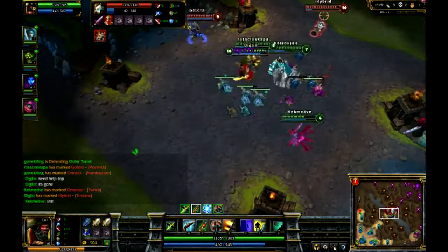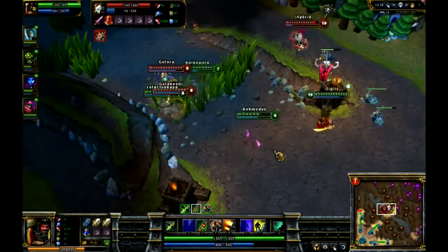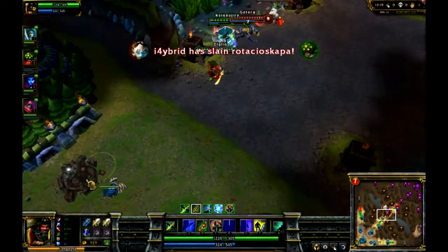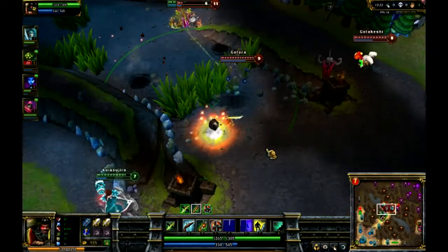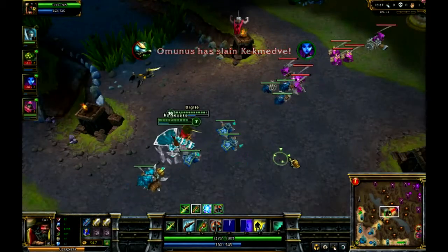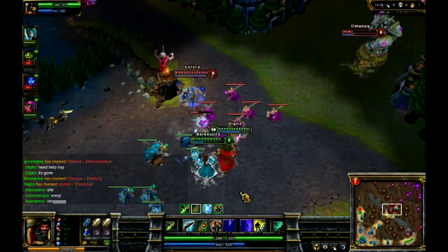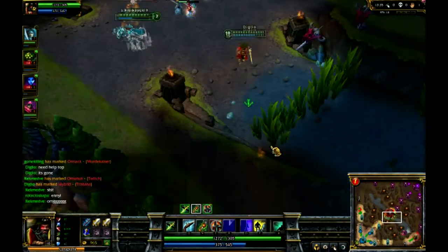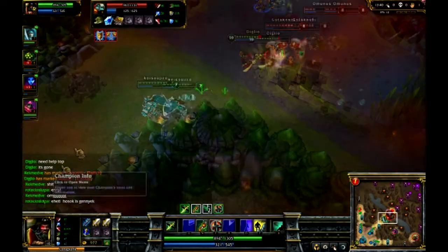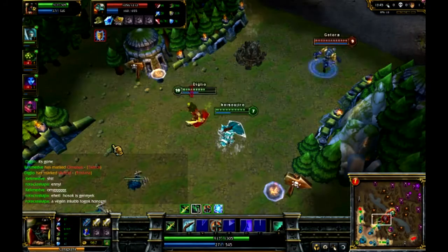Runes cost influence points, and you get influence points every time you win or lose a game — if you win you'll get more, if you lose you'll get less. You also get experience points. The tier 3 runes range from, I believe, 410 to around 810. Someone can correct me if I'm wrong, but it's somewhere in between there. Your goal is to fill up your rune pages to make your champion the best it can be.